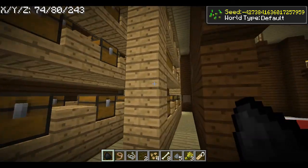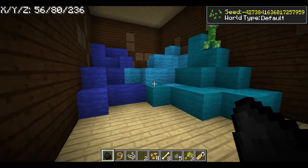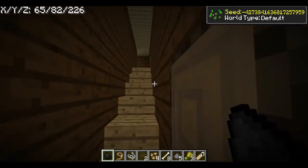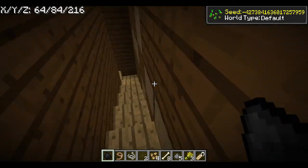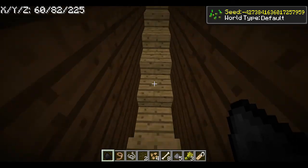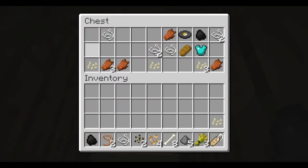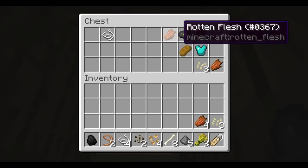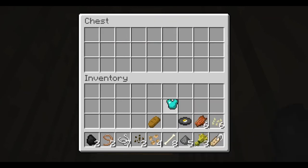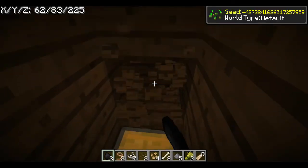Over here you have the chest room, which unfortunately has nothing in it. Around the corner is the wool room — lovely — and you've got the jails. Up here is another secret chest: if you go up, down, up again, then down again, there's a chest with slightly better stuff — a bunch of rotten flesh, Music Disc 13, more rotten flesh, pumpkin seeds, string, and iron armor. Not too shabby!